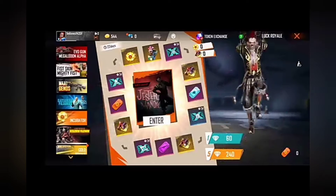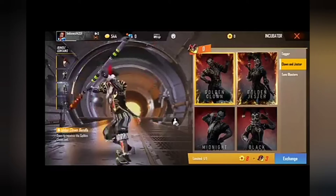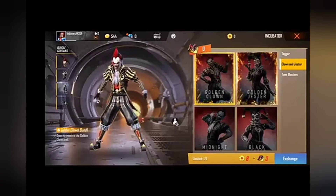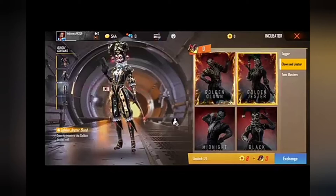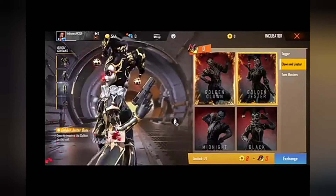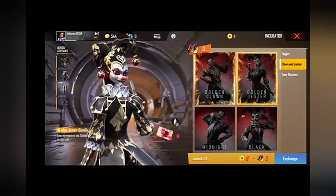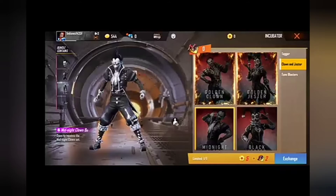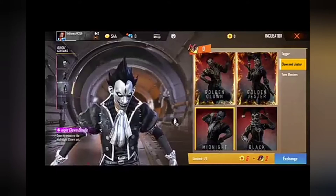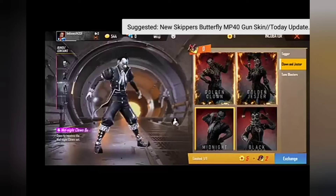We are talking about the best quest for your character. I will try to find out the cards. The Joker Clown dress is designed in the incubator. The female bundle is designed in the Joker Clown and in the female model.